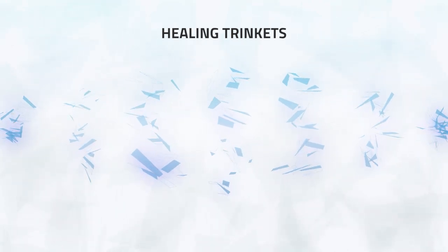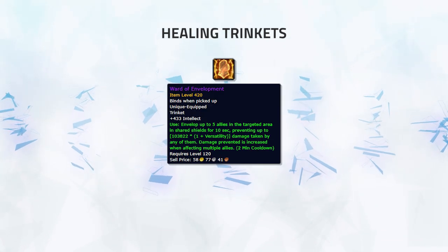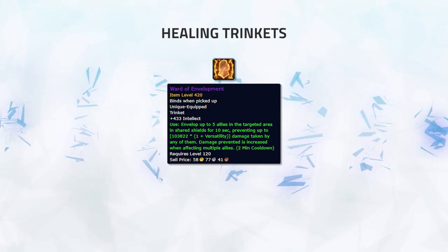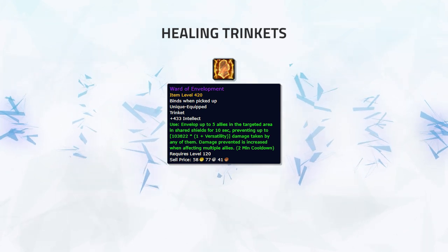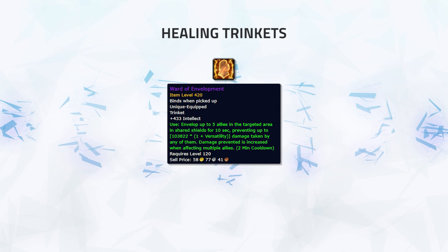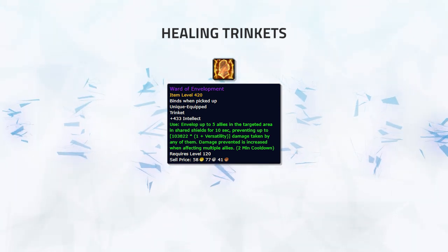There are two main healing trinkets from PvE which are considerably valuable and give an incredible boost to healing. These are Ward of Envelopment and Zoitroid Egg Sac. Ward of Envelopment is simply an overpowered trinket that you can even use whilst locked out, giving you and your partners in range a massive undispellable shield, providing a ton of extra healing. This trinket is quite easily available from Battle of Dazar'alor — first boss of Mythic — which can be easy to pug, and at only 415 item level is probably the best healing trinket in the game.